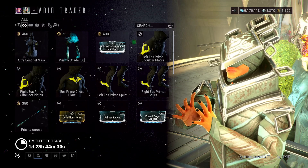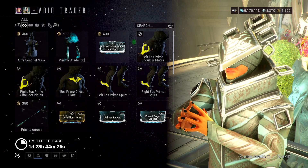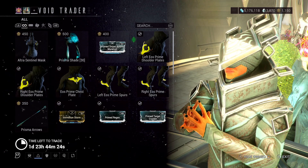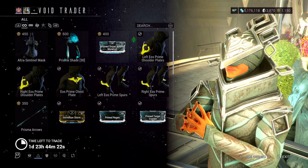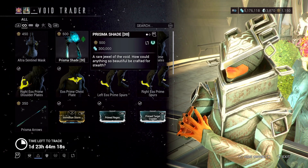Hey guys, Totally Immersed here, and in today's video we're going to be taking a quick look at what Barrow is selling today. It is the 8th of the 9th, 2023, and this is what he has for us this weekend. We've got Prisma Shade,